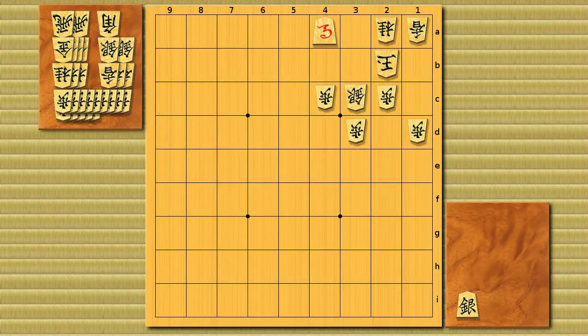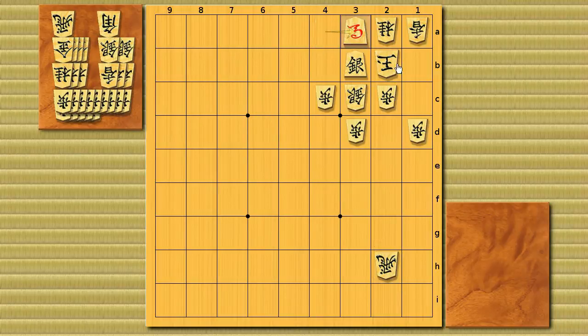Let's start from this exercise. Brinkmate in one, five seconds. It's a proverb — drop the silver on the king's belly. This is a brinkmate because it's a threatmate starting from silver promotion to 2c and also horse to 3a. Black can't protect both squares. For example, if he protects the 2c square, horse check, king runs, and silver promotion checkmate.